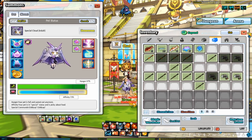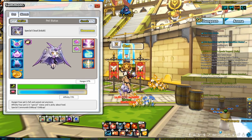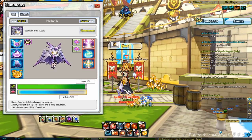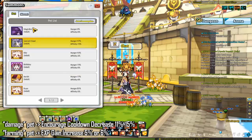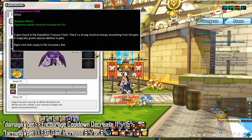Ideally you want two pets. One should be your damage pet used for things like raid and Hayner, and the other should be your farming pet used for farming things like 13-3. For your damage pet, you generally want encouragement cooldown decrease 11–15% on both slots. For your farming pet, you generally want EXP increase 5% or 6% on both slots. I will explain more later why you want two pets.